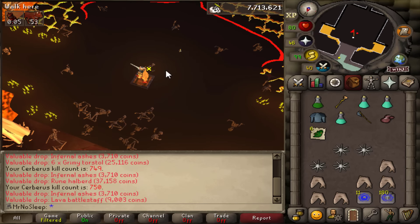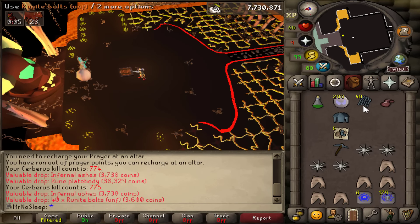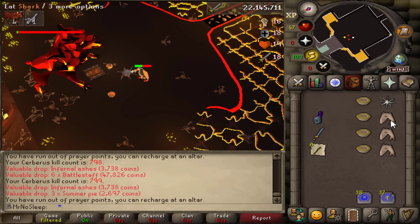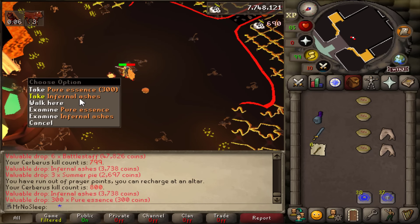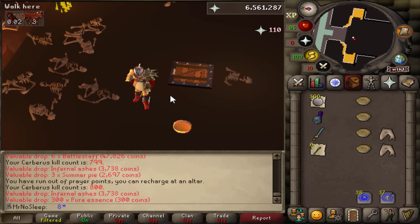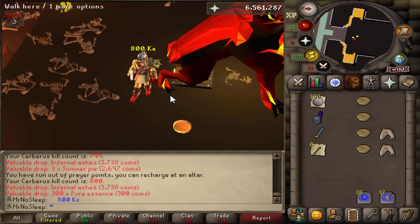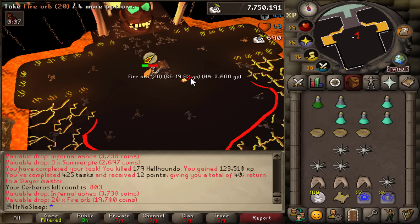750 Cerberus kill count — that's astounding to see on the ironman. I'm just so used to seeing high boss kill counts on my main. Here we are at 800 kills in, still no Eternal. We've had the Primordial and the Pegasian twice, and not even a duplicate in this task either, so that was a little painful.